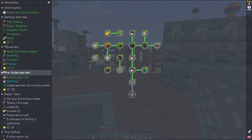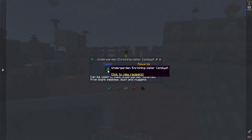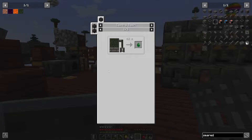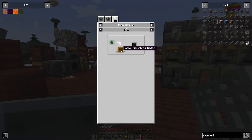Pouring out the undergarden enriching water makes the mesh — it cools much faster than the catalyst. There we go, we have the forgotten mesh. All that's left is the survivalist strainer which uses regalium — but we only have one regalium so we need to go back to the undergarden for more. I'll do that off camera and be back in a few minutes.